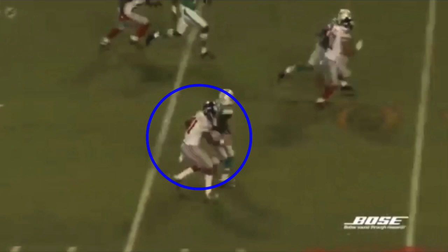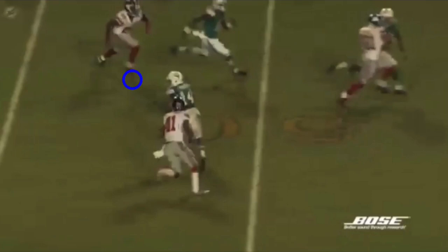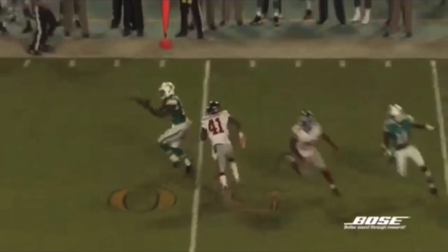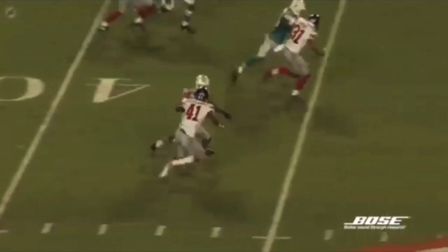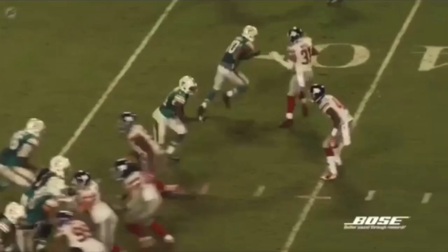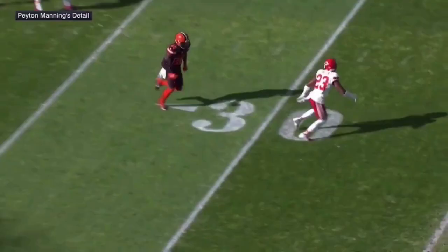This is called the peek back technique — a great way to get separation on an out route or a dig. Looking back opens the DB's hips and commits them upfield, then stick in the ground and accelerate out of the break. It's a race to the ball. He catches it, looks it in, right to the tuck — not peeking upfield too soon. Let's watch it full speed: one, two, head and shoulders, peek back, stick, accelerate out, look this ball in on the catch, and get out of bounds.